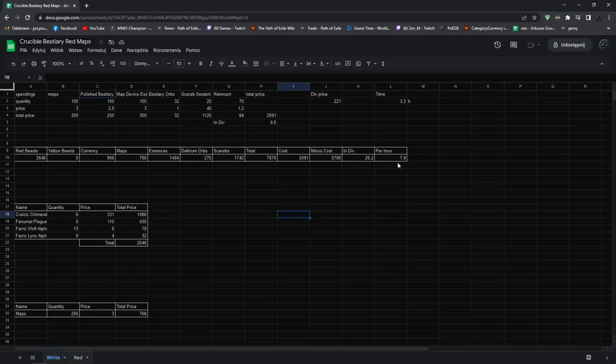My build is pretty fast, so if you do it in maybe 4.3 to 4.5 hours instead of 3.3 it's going to be around 6 divines per hour — which is still very, very good.